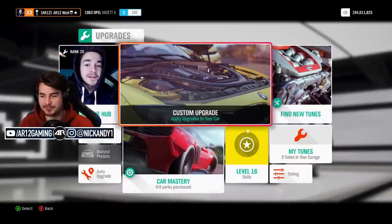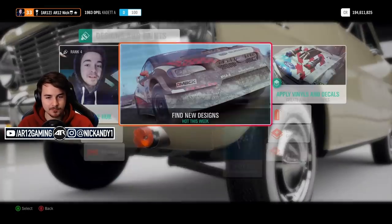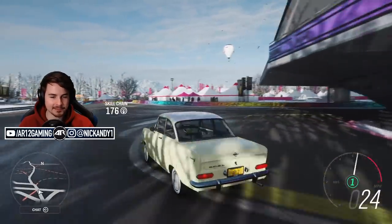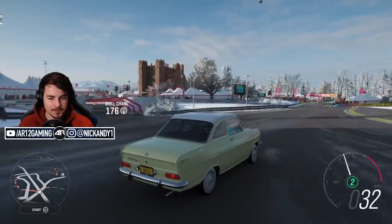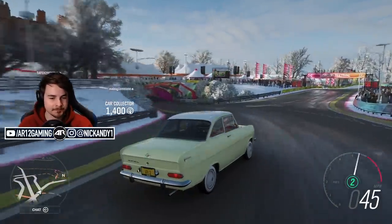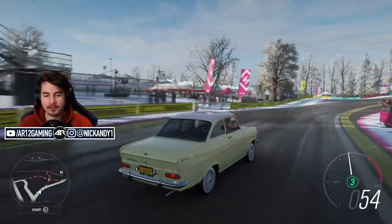Everybody in chat is yelling at me to leave this car completely stock. I'm just going to go get a paint job — one that's more the correct color, because mine's a little off. Welcome back. This is Oliver with his 46 horsepower. It's not the most exciting car out there.